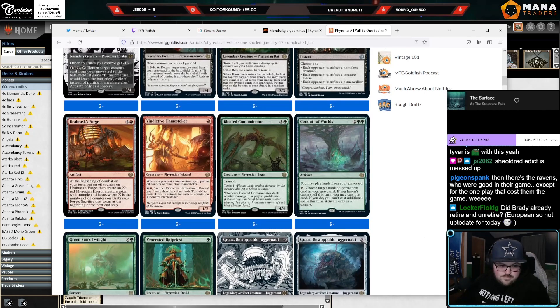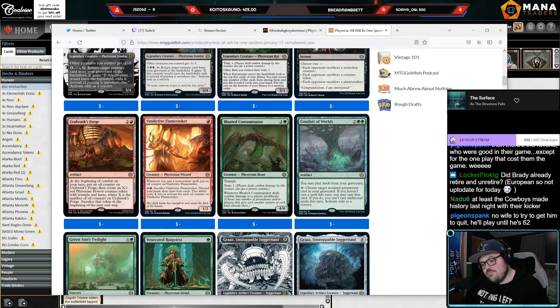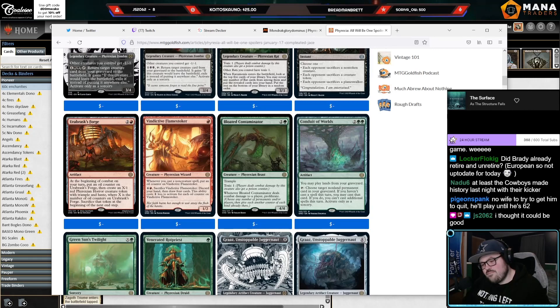Herb Asks Forage: three-mana artifact. At the beginning of combat on your turn, put an oil counter on it, then make an X/1 red creature token with trample and haste where X is the number of oil counters, sacrifice at next end step. The turn you play it you get a 1/1, then turn four you get a 2/1, turn five a 3/1. It feels like it might be a little too slow.